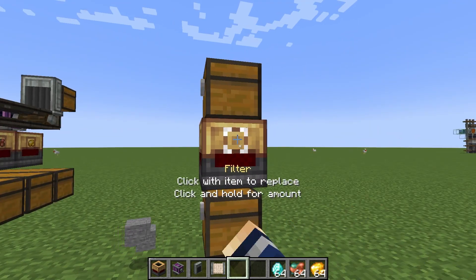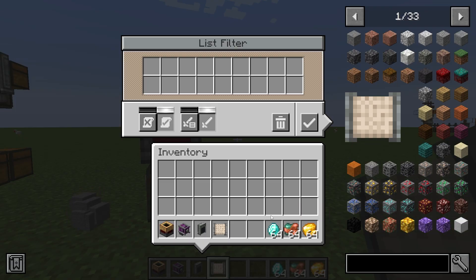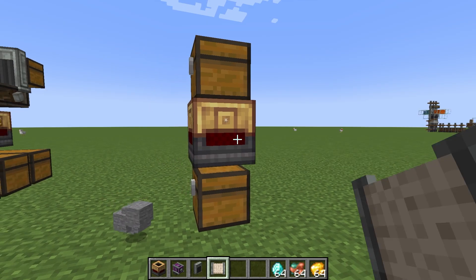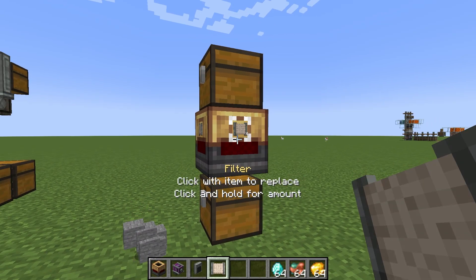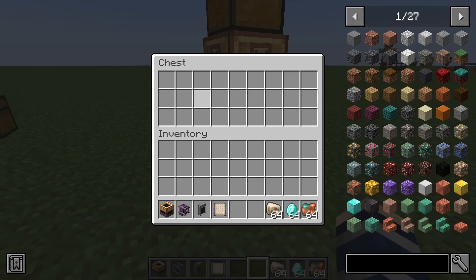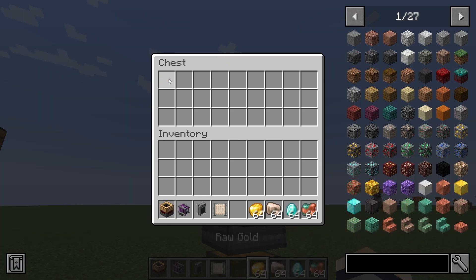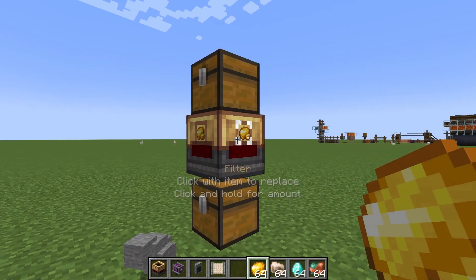Another way you can work with this is a list filter. Click the list filter — let's say we want diamonds and copper to go through. All we have to do is click those onto the list. Now when we throw in our items, it sent through all the stuff we wanted, but not the gold. Really nice to filter out.